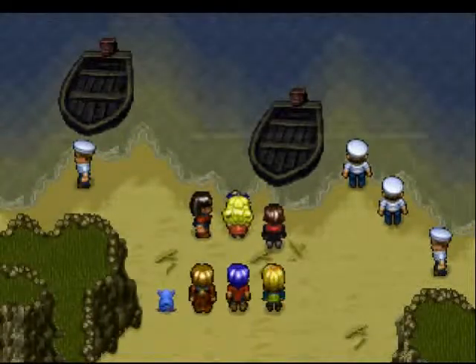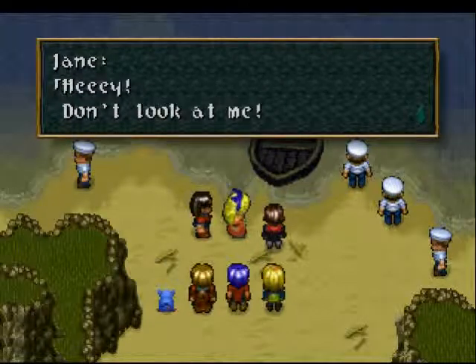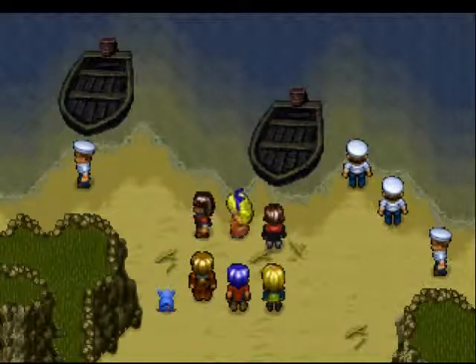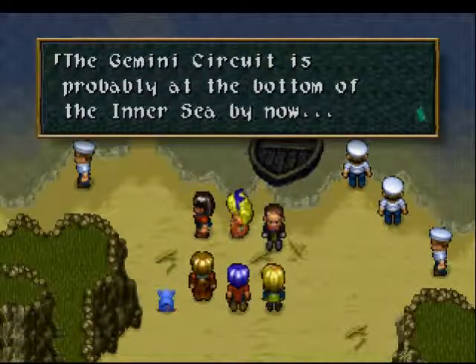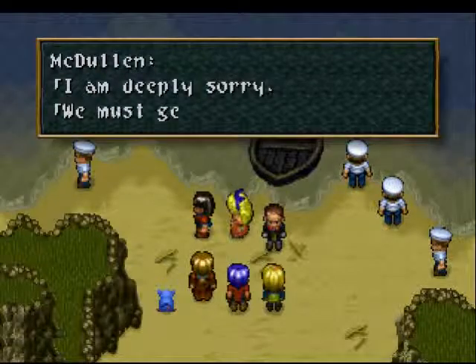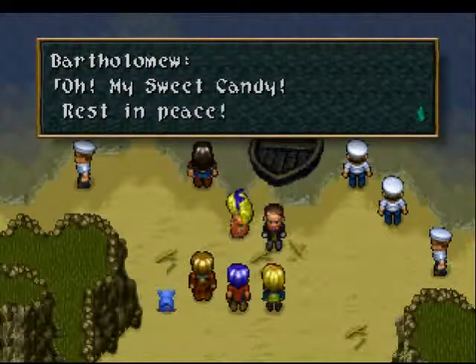There goes the Sweet Candy — and I guess the Guardian Circuit with it. The crew washes ashore: 'I'm drenched! Did you get the Gemini Circuit? Is it okay?' Then: 'What a horrific creature! A stone mermaid! We were too busy getting away from the monster — the Gemini Circuit is probably at the bottom of the sea by now.' So the Proto Wing upgrade is on hold. 'We must get back to Adelhide to regroup.'